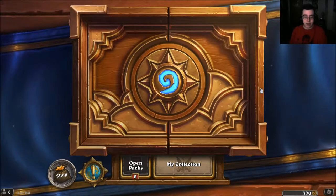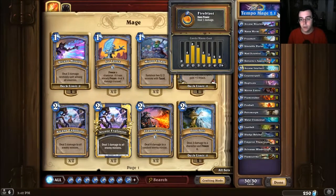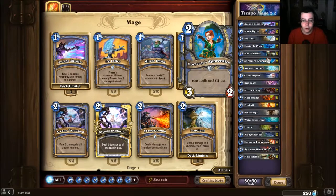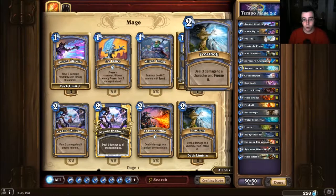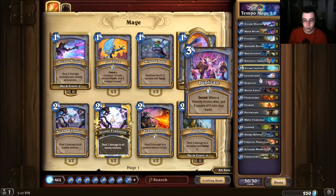I edited my Tempo Mage and I think it's pretty good — not a hundred percent optimized but pretty close. The whole deck is built around comboing together: the problem is if you get behind and don't draw the right cards you lose, but if things go well you can combo Sorceress Apprentice with Mana Worm, spam all your cards, and draw them back with Arcane Intellect alongside a bunch of really annoying secrets.